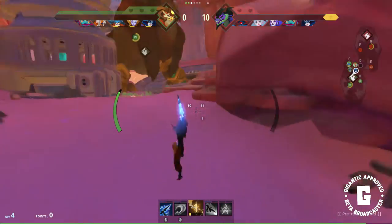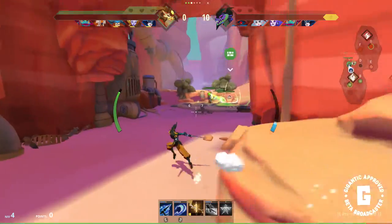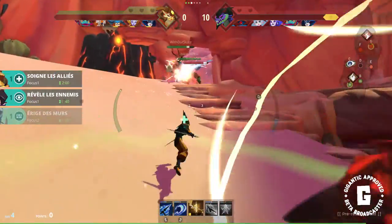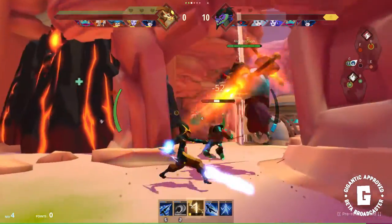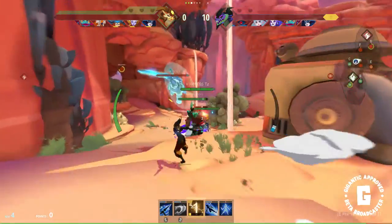Around your reticle you have a green and blue bar — it's the health and stamina of your character. The stamina bar is really important because it helps you to sprint, jump higher, and dodge. So if you're low on stamina and an enemy is chasing you, he will catch you easily.